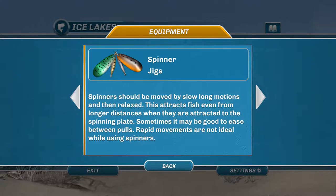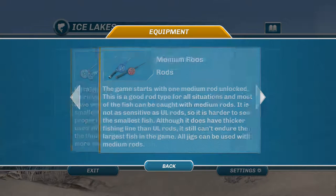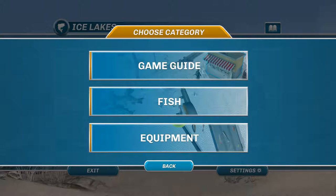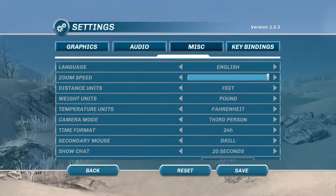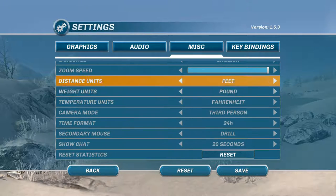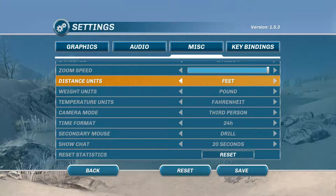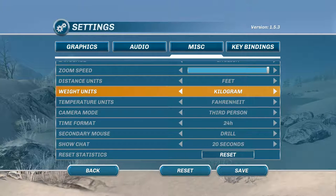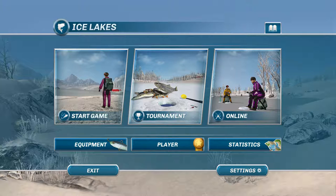The equipment section tells you how to use your jigs — there's one for each different kind. For augers, all you really need to know is the bigger the hole, the bigger the fish. In settings you've got your resolution and all that. Under miscellaneous, you can switch from metric to US standard — meter to feet, pound to kilogram, Fahrenheit to Celsius. I've got mine all set for the US.